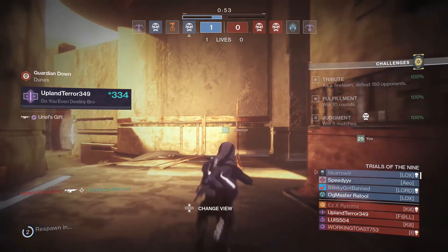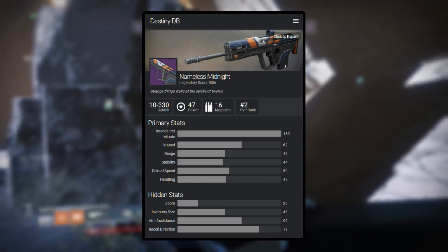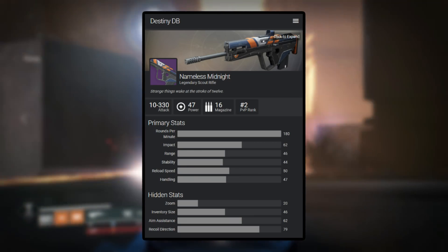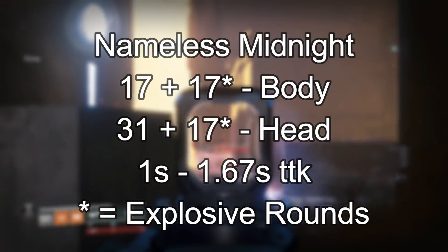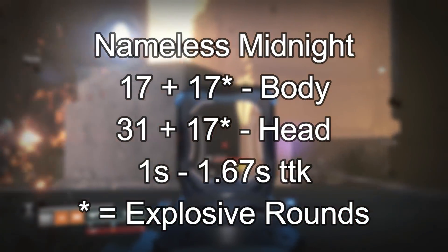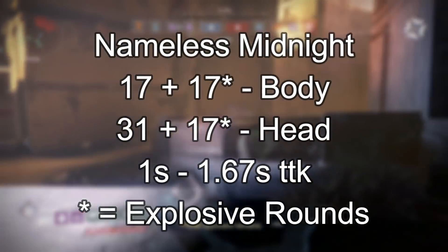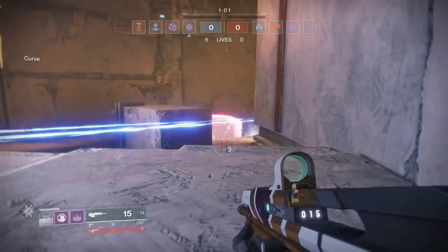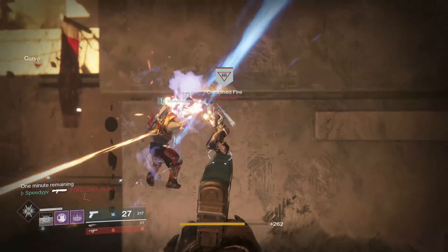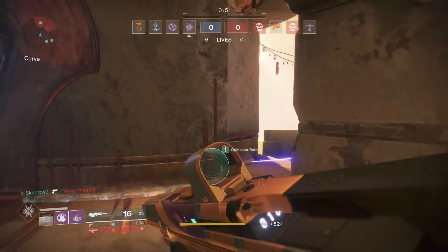On the other side you have the Nameless Midnight, which is the Vanguard Scout Rifle you can earn from Zavala and his packages. This one shoots 180 rounds per minute and has a precision frame, which translates to 17 damage to the body plus 17 with explosive rounds, or 31 damage to the head plus 17 for explosive rounds, meaning you have somewhere between a 1.0 to 1.67 second time to kill. So the time to kill with the Nameless Midnight is actually faster, being on average around 0.2 seconds quicker, which in a first person shooter is extremely vital.